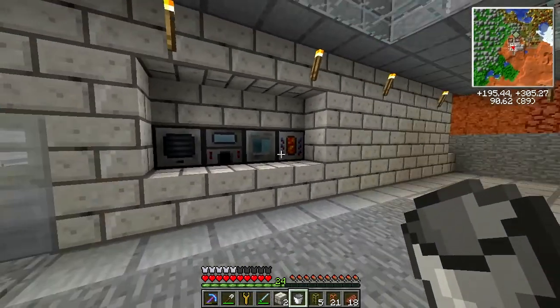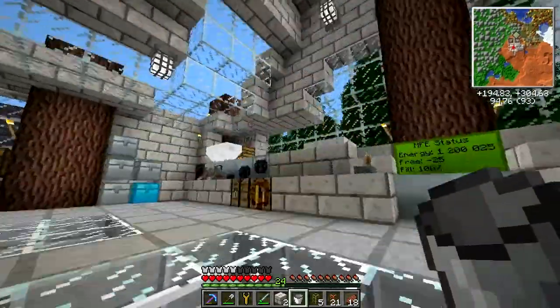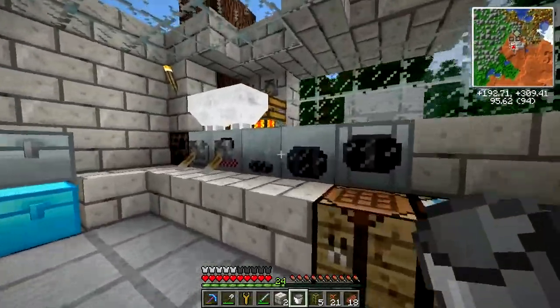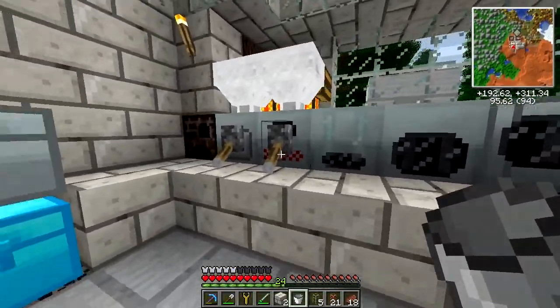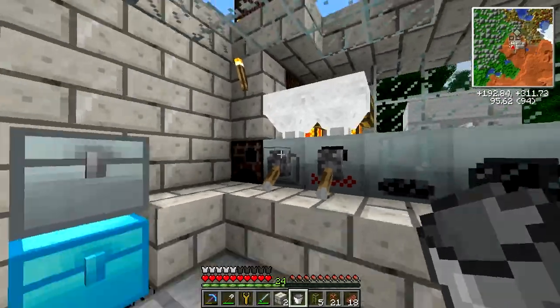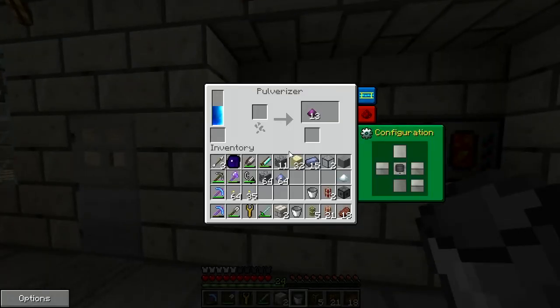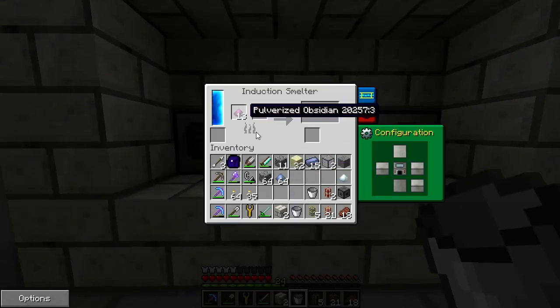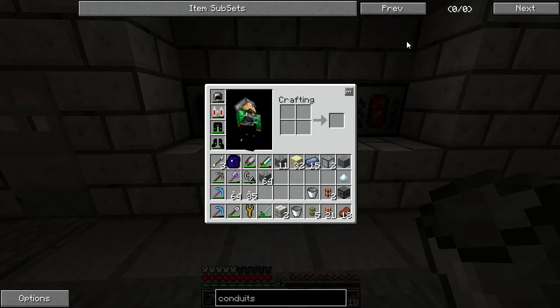I'm probably going to switch to a setup where I use a pulverizer and induction smelter instead of the EU machines up here. I like having these machines — nice to have if you need to do something — but the macerator is really fast so I'm definitely keeping that. In terms of resources, the thermal expansion machines seem to be the way to go. So I've got to make some more hardened glass because I need to make conduits.